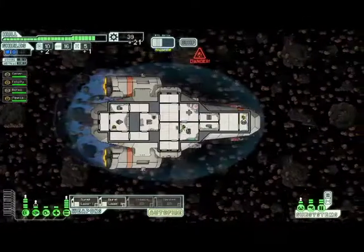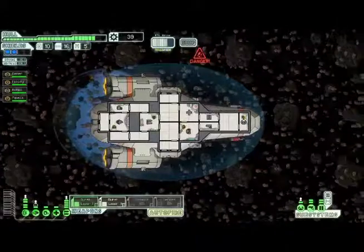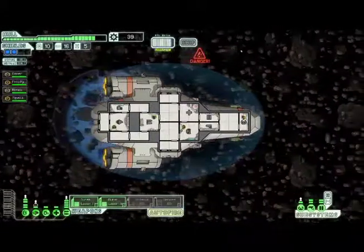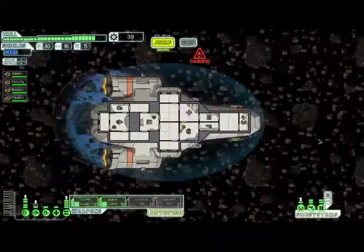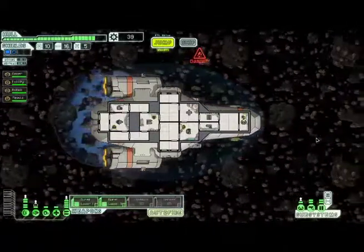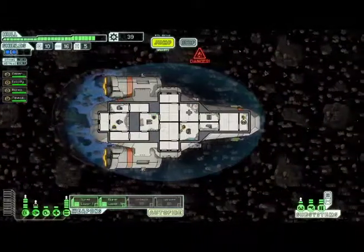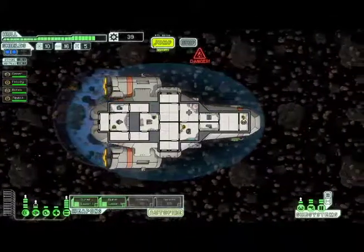As long as you've got at least two shields you're good — one rock hits the first layer, it recharges, hits the second layer, and it comes back up. So as long as you've got two layers of shields you're good. We're in danger now so we can't upgrade anything. Hey, there's a store — let's go. If you go there then that'll go there — I just want to get some more scrap.